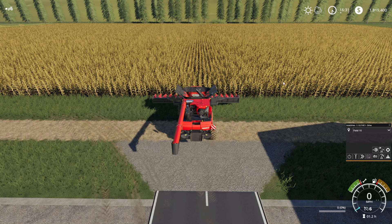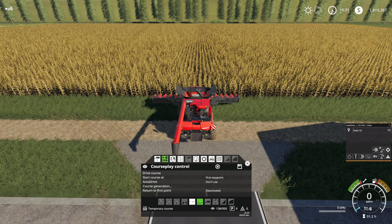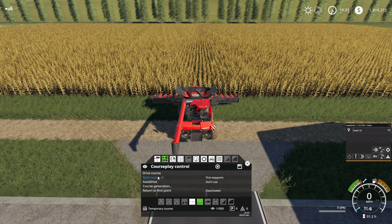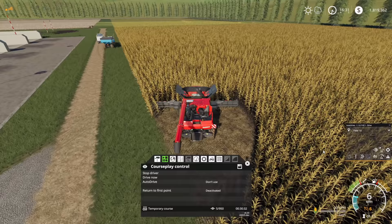Let's jump in the combine — this should be very simple to set up. Before we do Courseplay, in AutoDrive I like to make sure the option for 'field 10' is set up so the auger wagon driver will talk to the combine. Now we just need to create a Courseplay course using field 10, go around the headlands with a bit of overlap — pretty straightforward stuff. Hit start at first waypoint, drive course. He's off. We can close down Courseplay and it's a case of waiting.